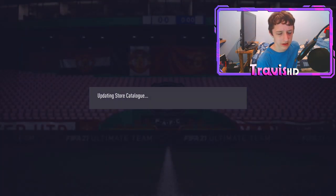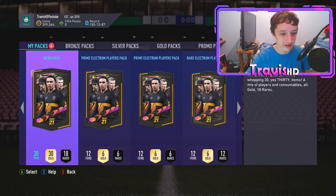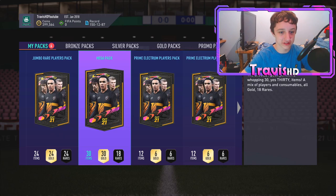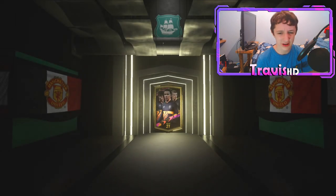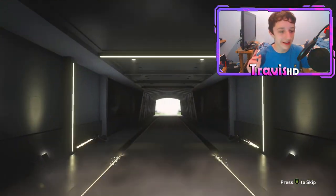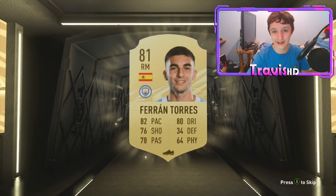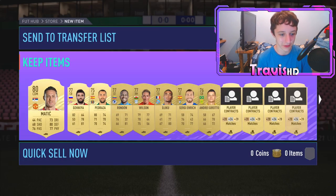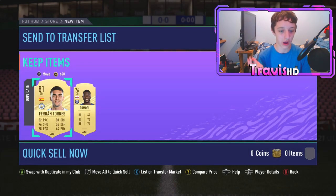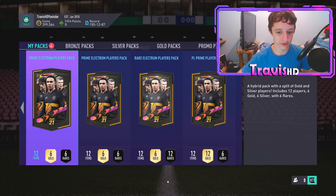I'm just hoping out of these big boy packs we don't get a Kante or Veran or something similar - Jesus Christ. Mega pack time, one pack closer to the big boys. The 100k packs are a little weird this year - I haven't packed anything stupid. I got Veran in my last free one but that's not a juicy walkout like some people get. Mega packs doing their daily job: disappointing. They are just the worst of the bunch - awful.